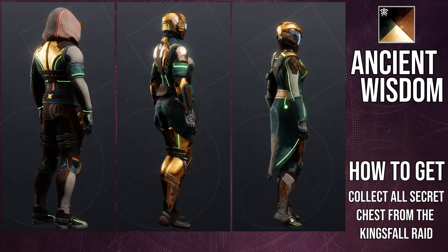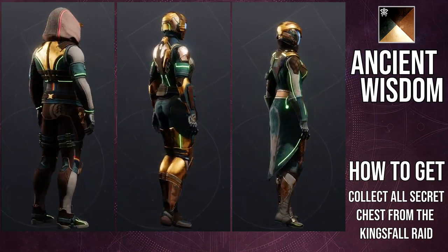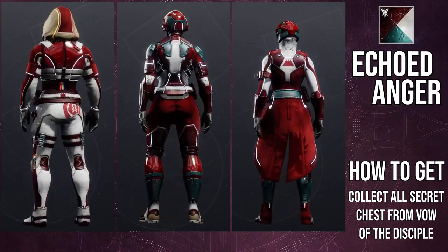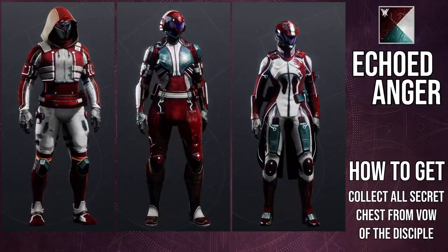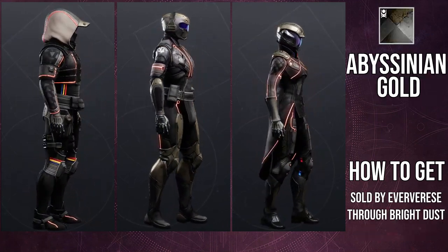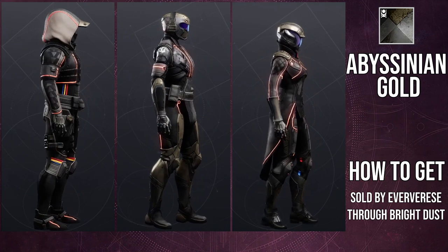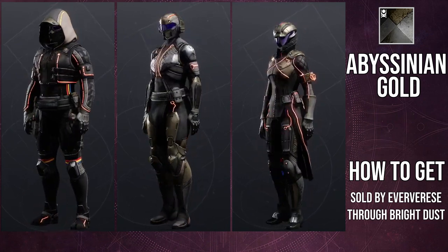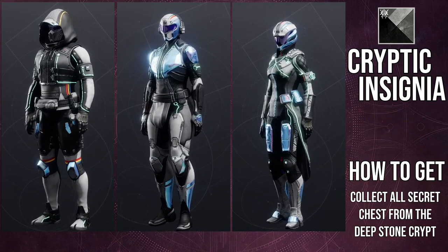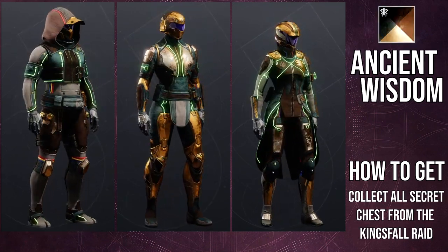A few things to note from the shader situation: as you can tell from the pieces with red and yellow — for the Warlock, I think it's only the bond that has that, which is pretty good since no one's going to use the bond. For the Warlock helmet, you can see it on the stripes on top, and for the chest piece it's at the collar tips — there's a blue and red there. In the boots it's all the way at the top, right underneath the robes. It's there, but it's not noticeable enough to be a dealbreaker. The Hunters definitely got the worst of it because it's very in your face.